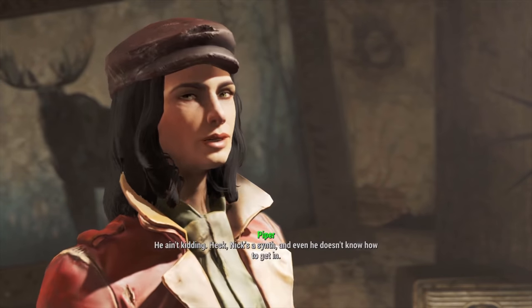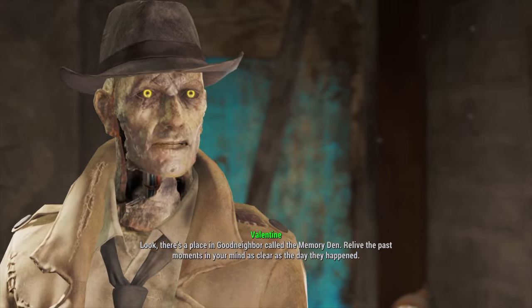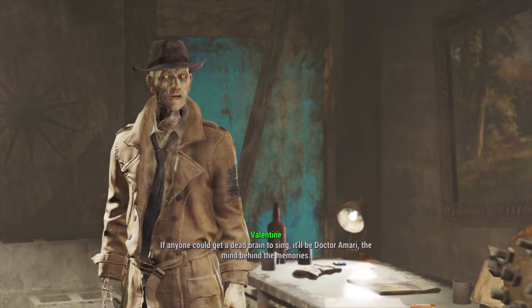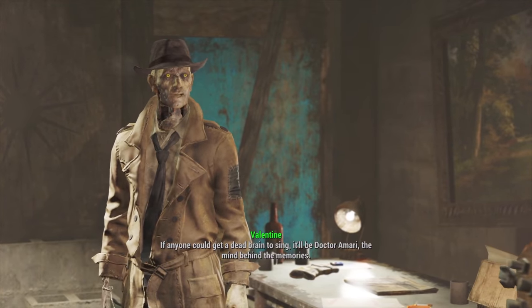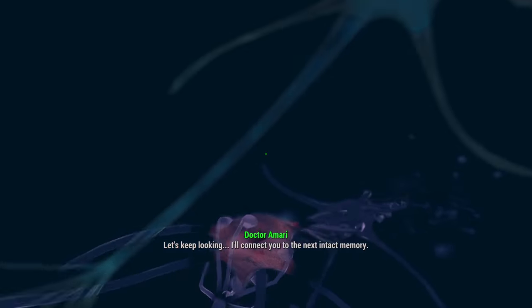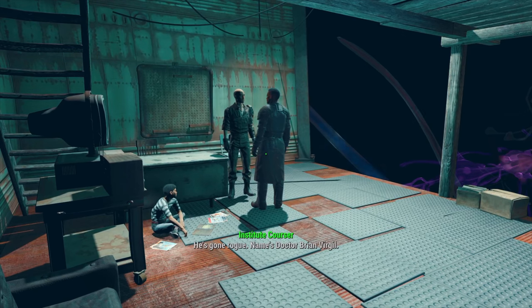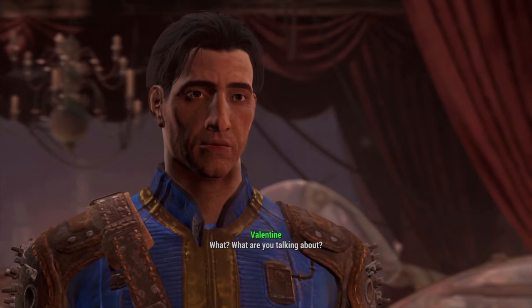We rendezvous back with Nick and Piper. Nick suggests we go to the Memory Den, so we head to Goodneighbor and meet Dr. Amari, who hooks us up to the memory sequence. We go over Kellogg's memories and learn of a scientist called Brian Virgil who escaped the Institute and is hiding in the Glowing Sea. Once we exit the memory sequence we say farewell to Nick Valentine.